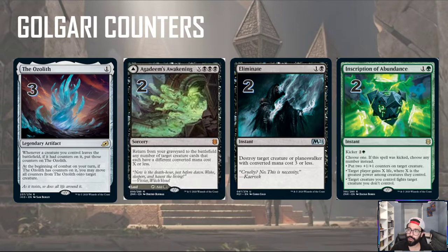We're playing two Eliminates as removal. Something I also want to try out is Inscription of Abundance — a two-mana instant with kicker. If you just pay two mana, you choose one of: put two one-one counters on target creature, gain X life where X is the greatest power among creatures you control, or have a creature fight. So it's removal, pump, and life gain all in one. If you pay the kicker, you get to do all three effects. It might be something we want to play more of instead of Eliminate once we get into the games.